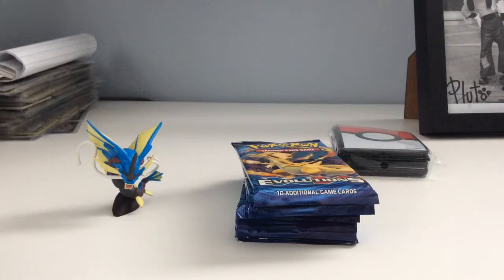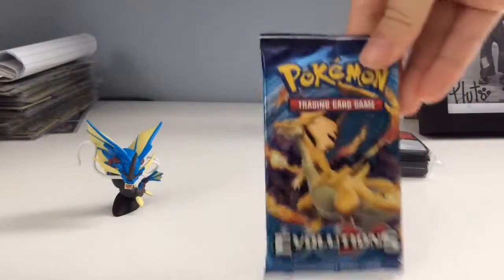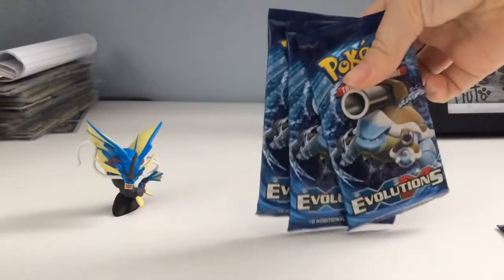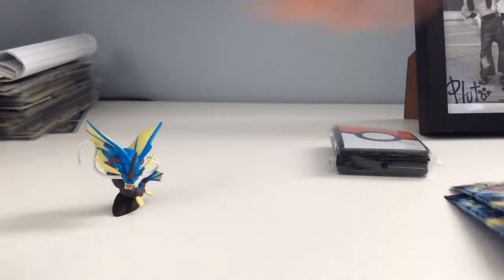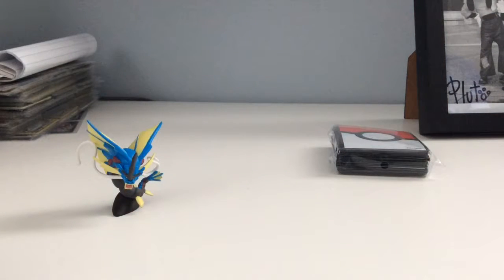Welcome to V2! Today we are going to be opening 9 Evolution packs. Let's get to it. We have a Charizard, 3 Blastoises, 2 Raichus, and 3 Venusaurs. We are going to open the Venusaurs first.